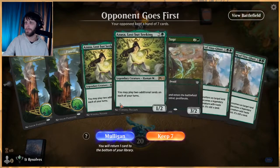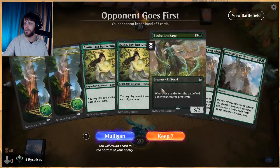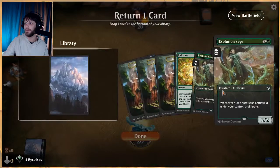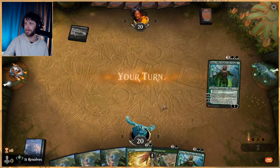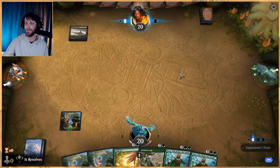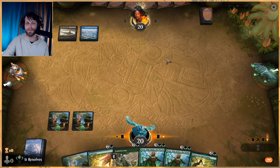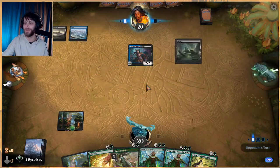Do we keep this hand? This is kind of a weird one. I'm gonna mulligan — I don't think we keep that. I will keep this; we'll throw one of these sages down to the bottom. I really like that this hand has Cultivate. We needed a little bit more land drop. Looks like Dimir Flash, which is definitely a problematic deck.